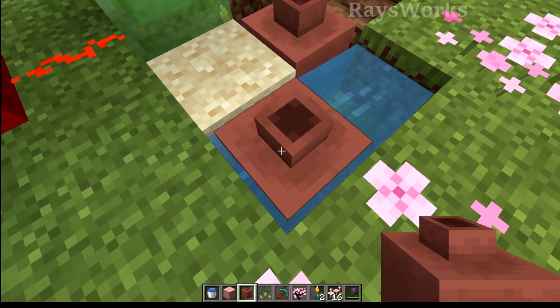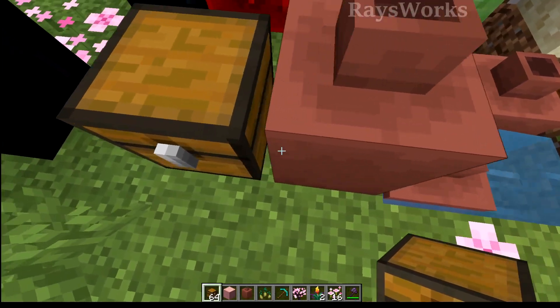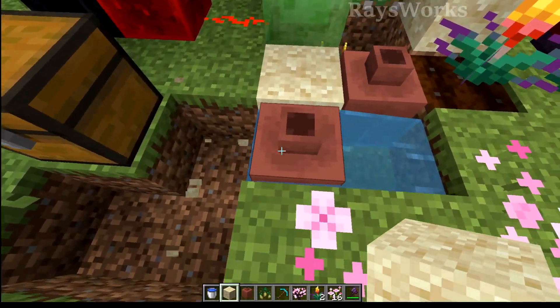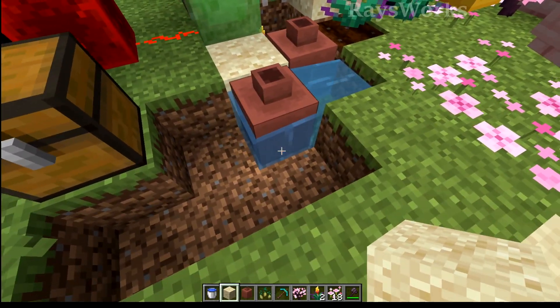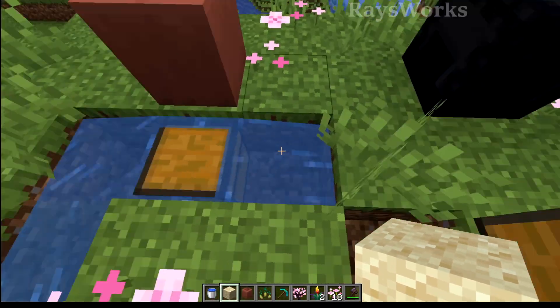Pots themselves can be waterlogged, similar to chests, and the size is the same so you could use them to align items or for item storage. It seems pots are kind of special — when you move the block beside them it doesn't actually update the water, so it continues to float in one direction. This could be a bug. If you compare this to a chest, when you remove the block beside it the water flows that way too.